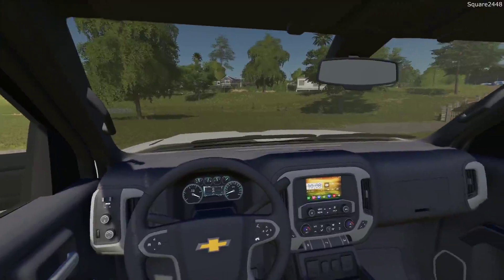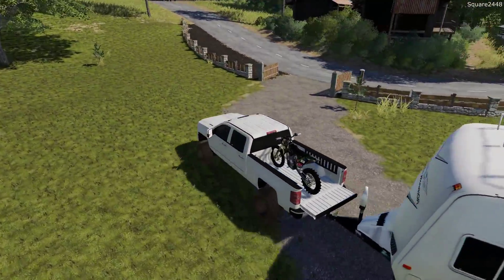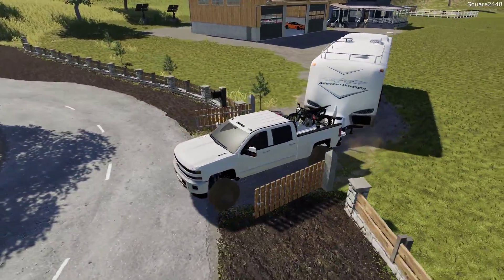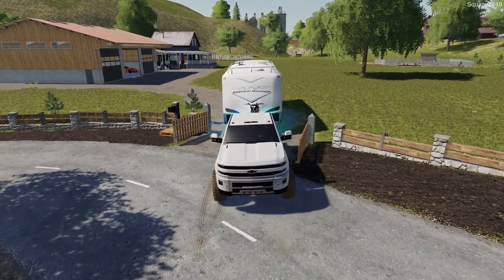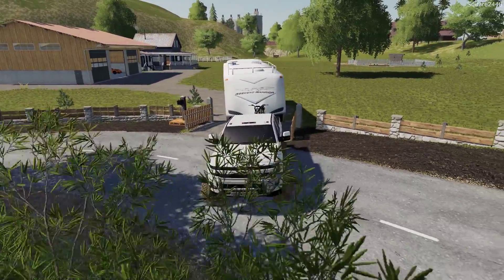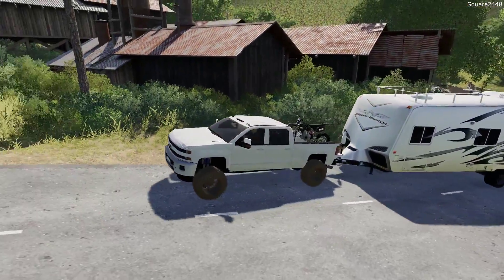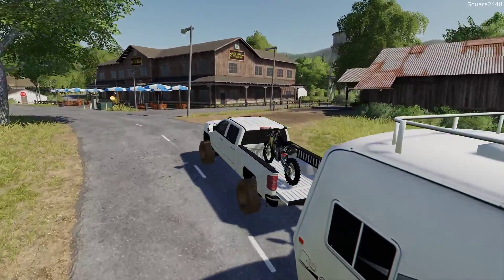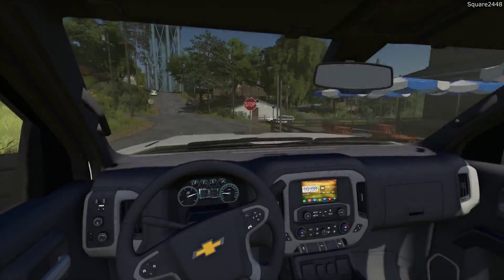We are off here, and we'll switch back to get the ramp. Going to be a tight squeeze through our gate — and it looks like we got it, which is pretty cool. This is one awesome setup here for today. I really do like this Duramax, especially with the color match on the bumpers and the grill. It looks pretty cool.